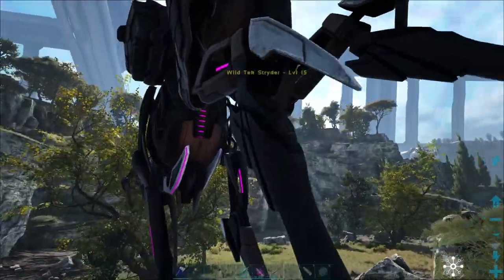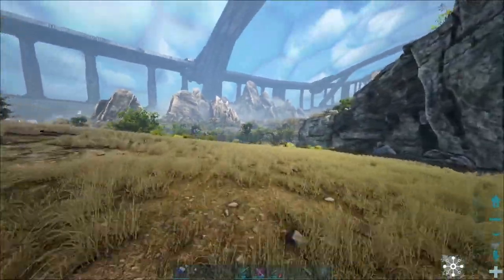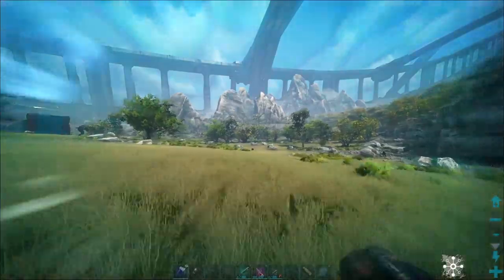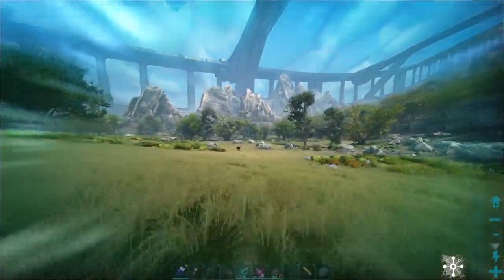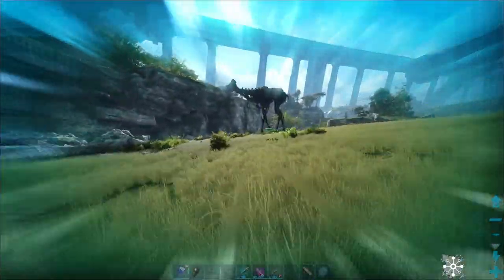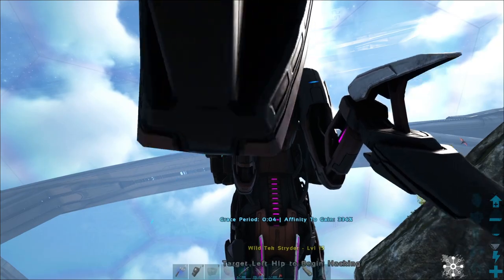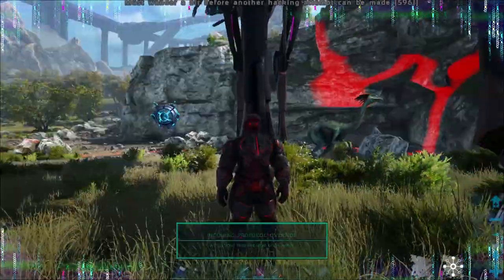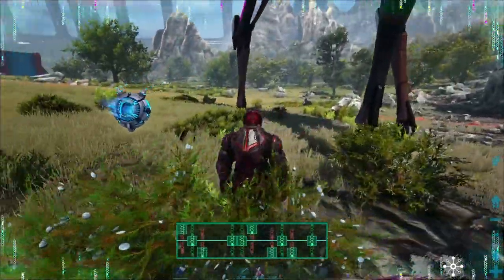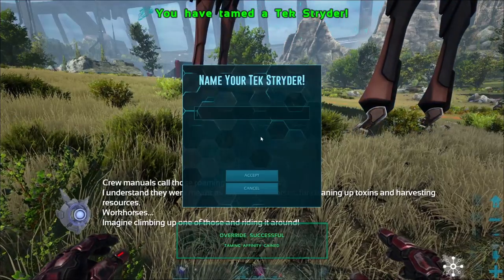We were down to 300 and now we're only back up to 3,000. Okay Strider, I'm done playing games with you. I actually really like the way that this one looks. Okay, he lost aggro. There's no way — how many times do I have to link these up? I think for his level it'll be three. Beginning my hacking protocol. Oh — I'm somewhat of a hacking master. Let's go, baby. Nice. Striders — I understand they were meant as robotic workers: cleaning up toxins and harvesting resources.